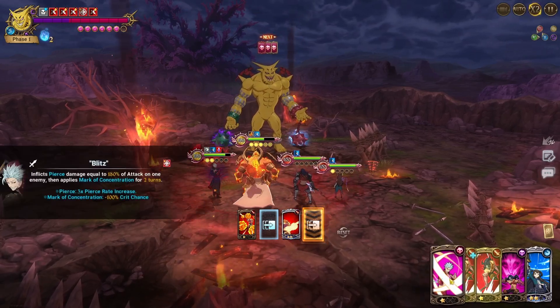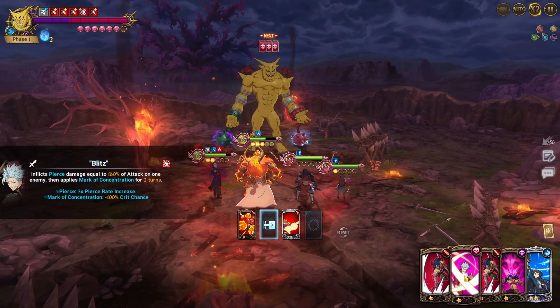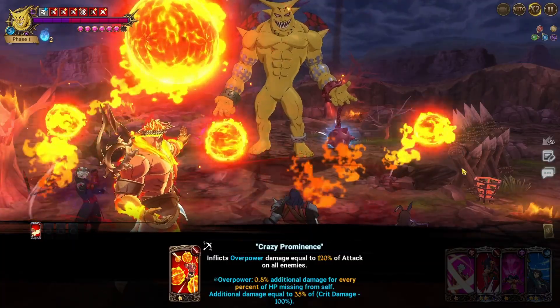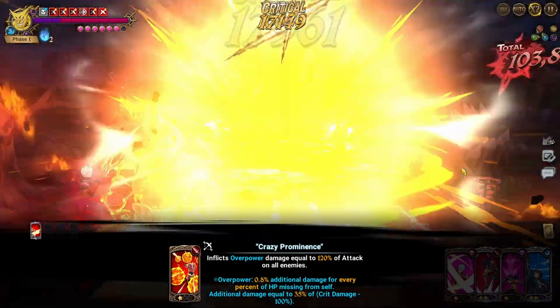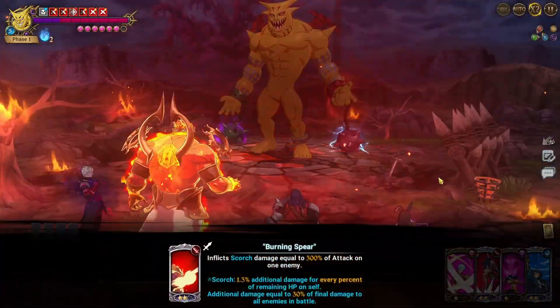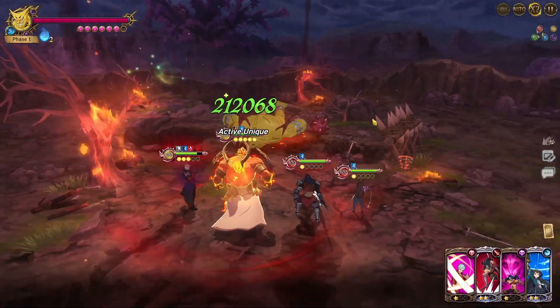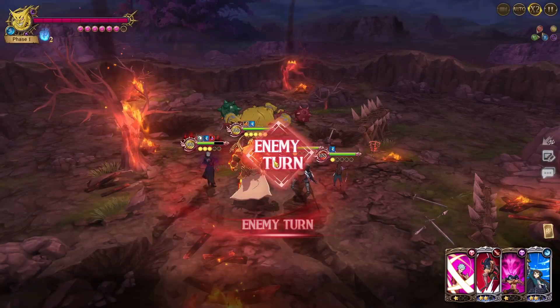I think I'm just going to use this so I can get more card draw, but if I can pull another Bond combo that can be really nice too, because my Escanor is only rank 3-6 so I don't really think I'm going to be able to kill with the ultimate — and this might not even kill on its own to be honest. Okay, actually did pretty respectable damage there, looking pretty good.